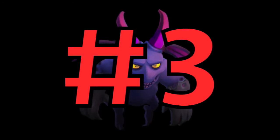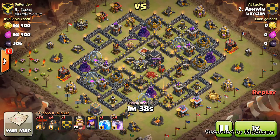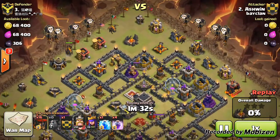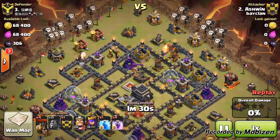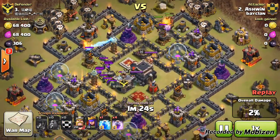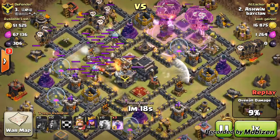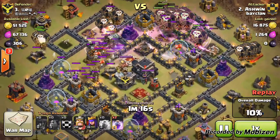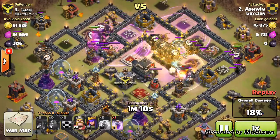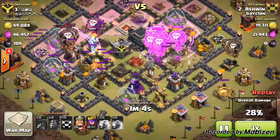Coming in at number 3 we have Ashwin, coming in with a Lava Loon attack strategy with 4 rage spells and 1 lightning. He's a town hall 10 but he's attacking a max town hall 9, except the heroes. As you can see, he strategically places 3 Lava Hounds on one air defence and 1 Lava Hound on the other, so that only 1 Lava Hound will get taken out by the clan castle and not 2. Those 2 Lava Hounds go along to that one, another goes to the other.